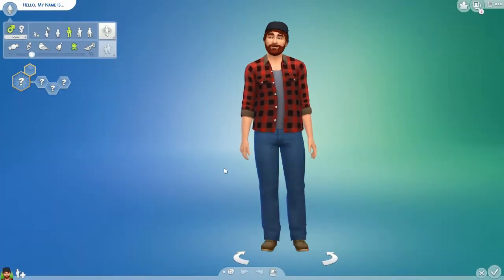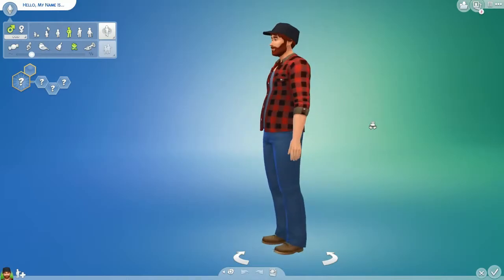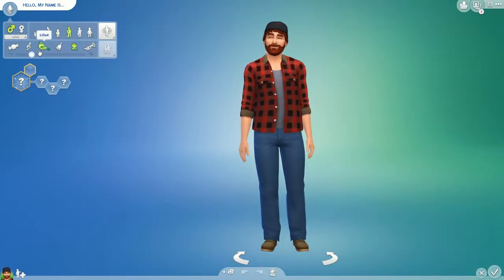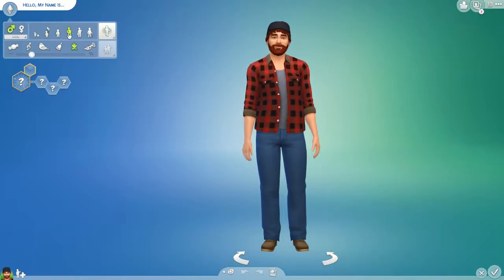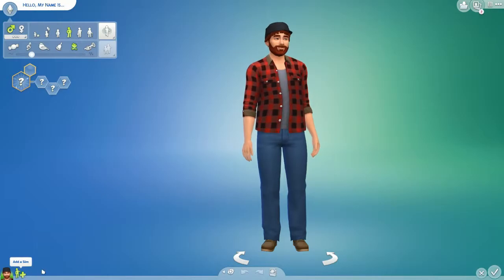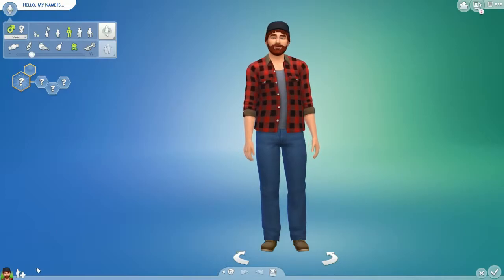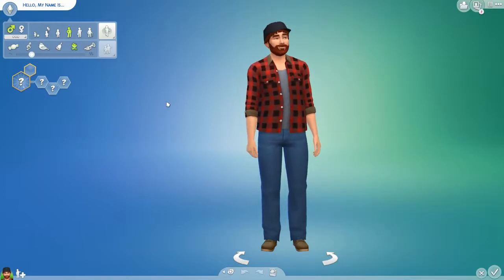This is Create-A-Sim, or CAS — C-A-S, CAS for short. You're presented with a randomly generated sim. Up here is where you have all of their physical traits. You can say what life stage they're going to be — you can start from toddler and go to child, teen, young adult, adult, and elder. If you were creating a whole family, you could create a mother or a father and their children. You can start with a single sim — you do what you want. The options are limitless, and you can do everything from this screen.